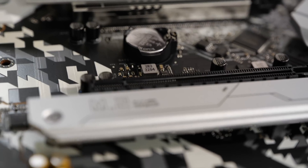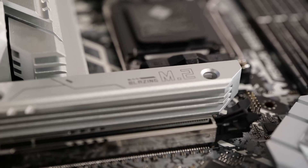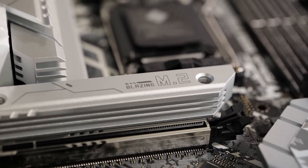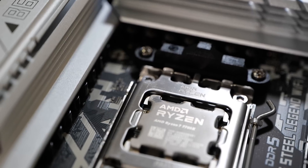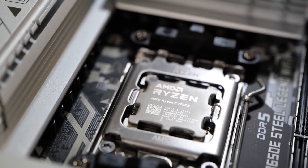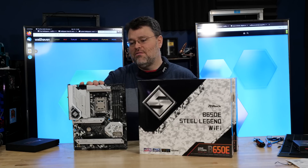We've got two M.2 slots at the bottom edge of the board — that's PCIe 4.0 — and we've got our Blazing, as ASRock calls it, a PCIe 5.0 M.2 just below the CPU. We've got our AM5 socket supporting DDR5 up to 6400 overclocked. DDR5-6000 is, of course, the sweet spot for this platform.